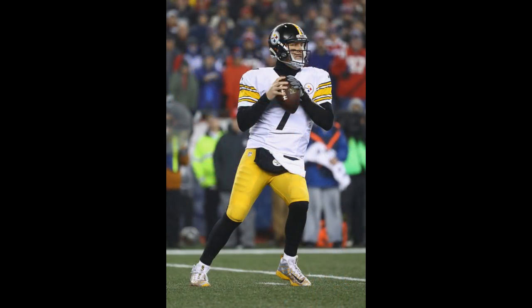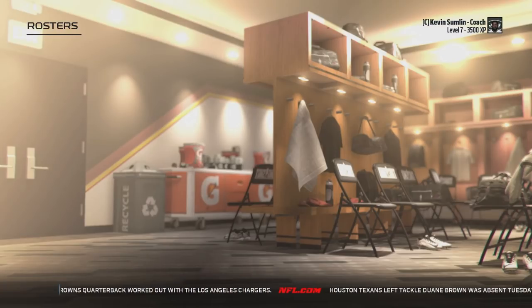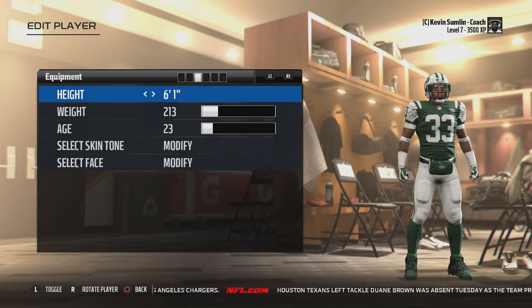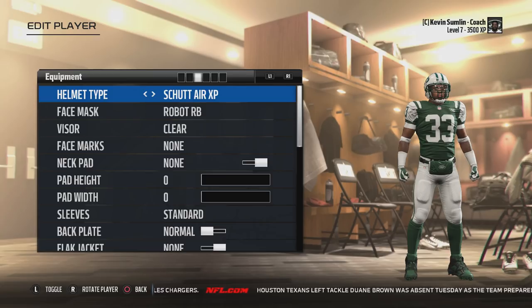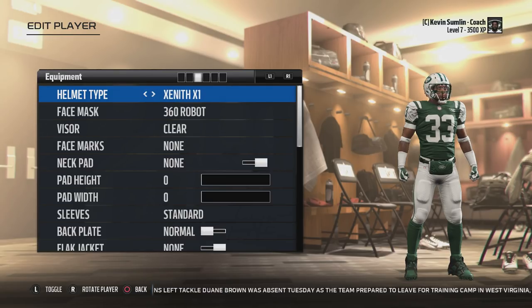Madden 18 is missing various uniform options that give the game its realistic feeling — particularly weather condition uniform options. Long sleeves and full sleeves are options they have, but the cold weather uniforms that would automatically equip in past Madden games are no longer included. You probably don't notice a lot of these missing accessories until you go into the creative player and realize the options have been limited compared to how they were in the past.